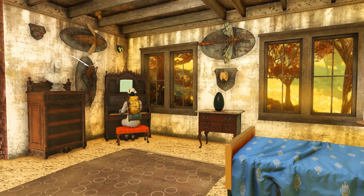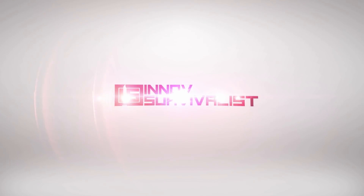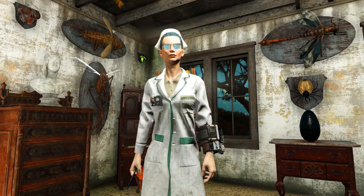Welcome back to another Fallout 76 video. Today I'm going to show you how you can get all the mounted animal head plans in the Wild Appalachia DLC.